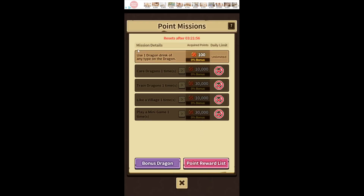You can get roughly 160 points per day from just missions. There's a daily limit shown up at the top — for me at this point it was 160, so I'm assuming these tasks give 160 per day. You can also use one dragon drink of any type on a dragon, and that is unlimited so you can spam it as many times as you want. It also resets with the daily reset at 12 or 1 depending on your time zone.